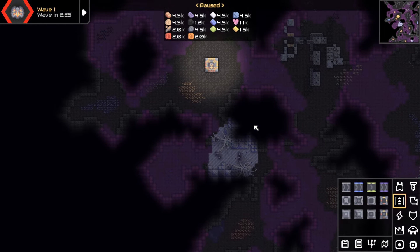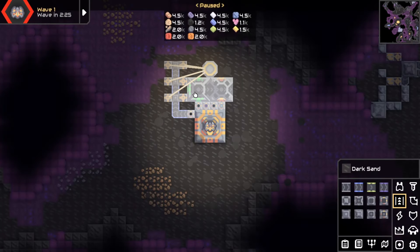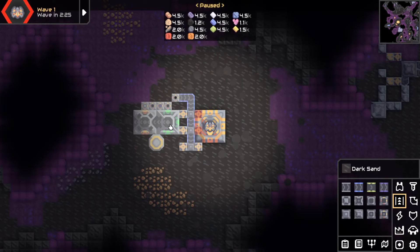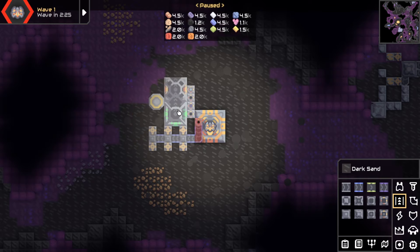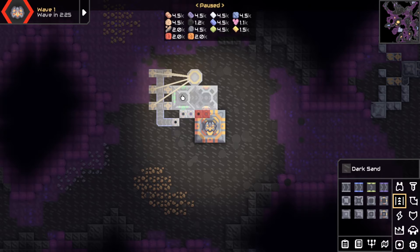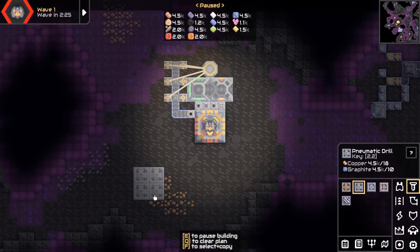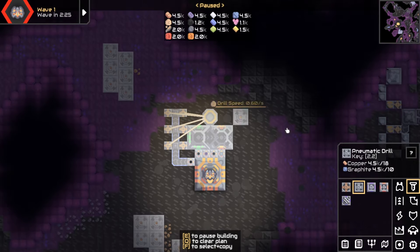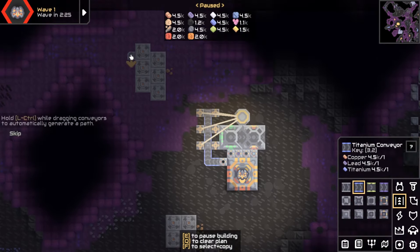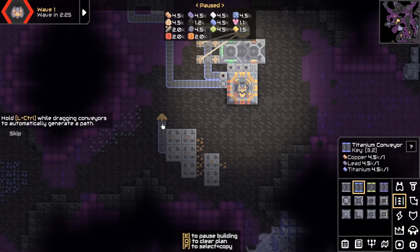First things first, let's get a base established so we can use our lovely poly schematic. Let's have it going over here though. If I can rotate it the way I want — yeah, that's going to interfere with the copper, which we do need to get in. Let's get some mines going. Have to be careful because this is a sand patch by the looks of it. Let's try and get two lots of copper going in on one belt. We use a junction there just to make sure that our belts don't get contaminated.